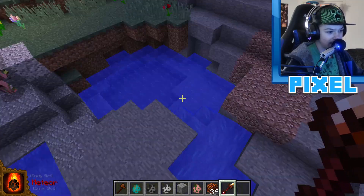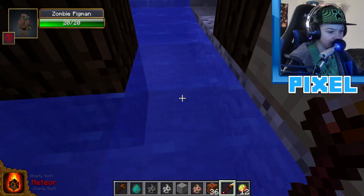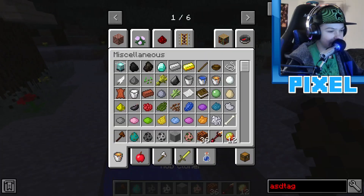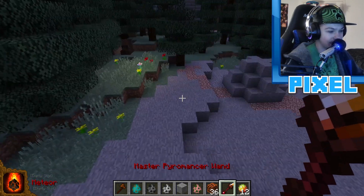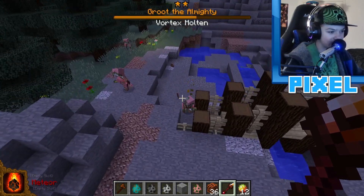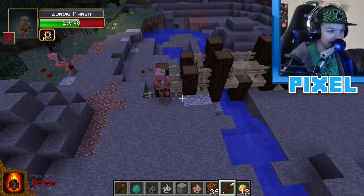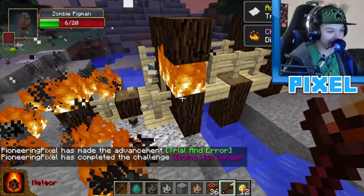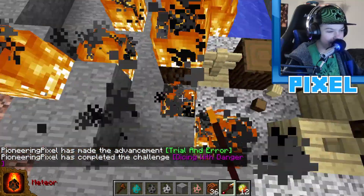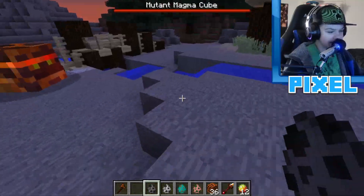The mutant magma cube dropped 36 magma blocks, 12 magma cubes, and a Master Pyromancer Wand with a meteor spell bound to it. Testing the wand — it destroys part of the bridge but is incredibly powerful.